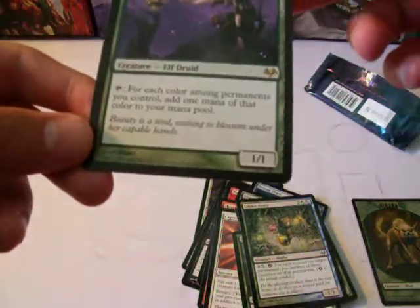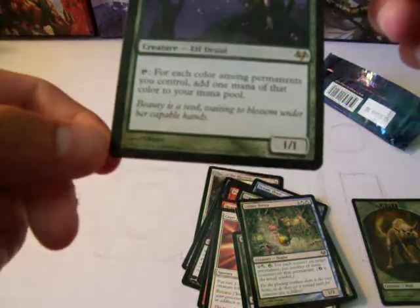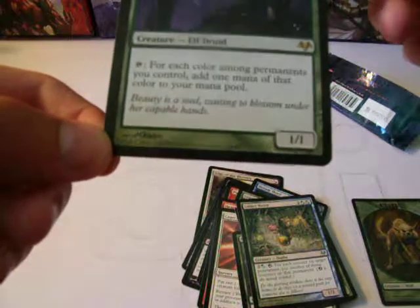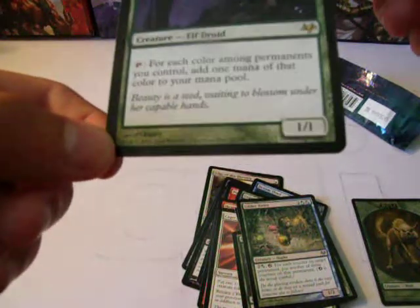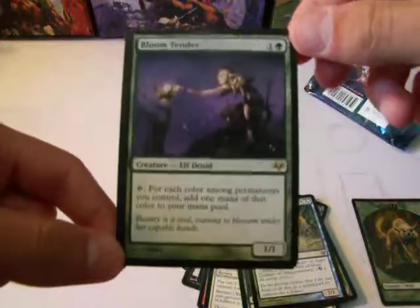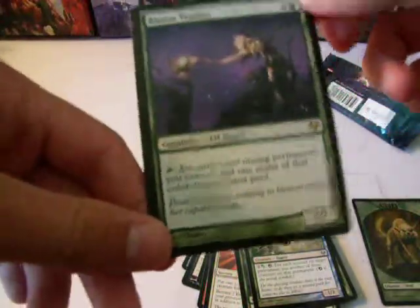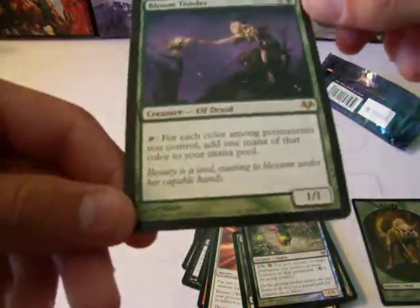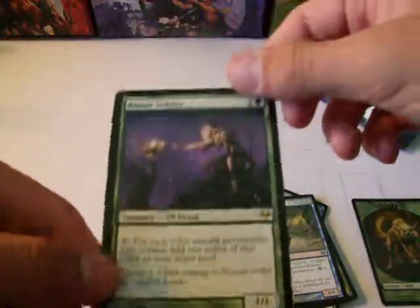Bloom Tender is a 1/1 for 2. It has tap: for each color among permanents you control, add 1 mana of that color to your mana pool. So that's pretty cool — basically, let's say you had devotion, like 1 devotion for each color, you could tap this and add 5 mana. It's actually pretty cool. Not sure if this is worth anything, but sweet.